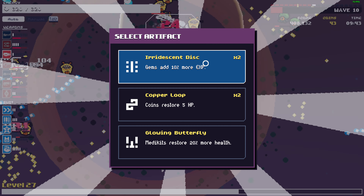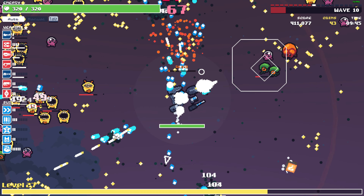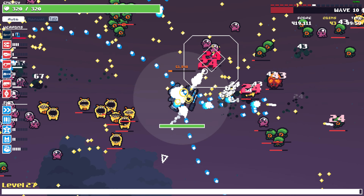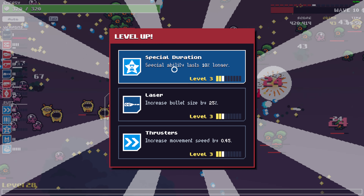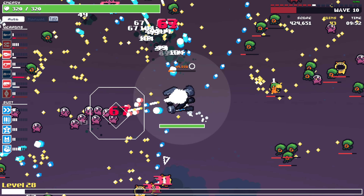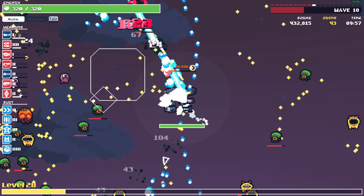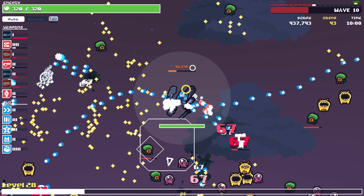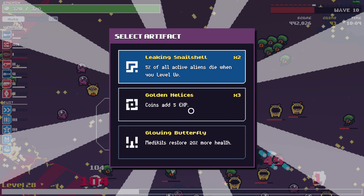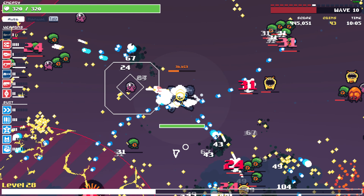Gems give more XP — means we can level up faster. Special ability lasts longer. I think we are gonna break the 500,000 score. Leaking shell, medkits restore mark — definitely need that.